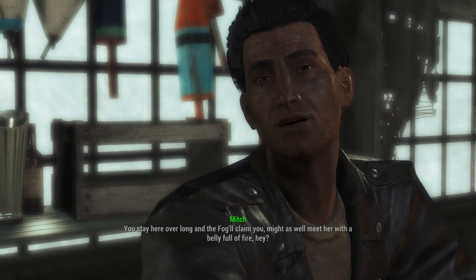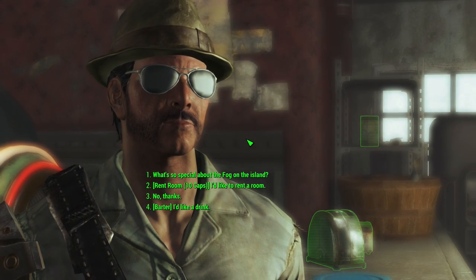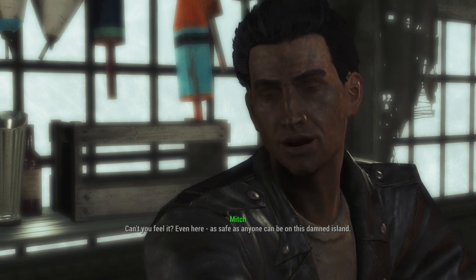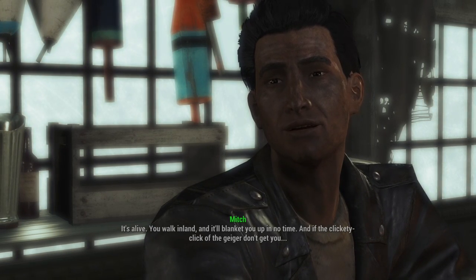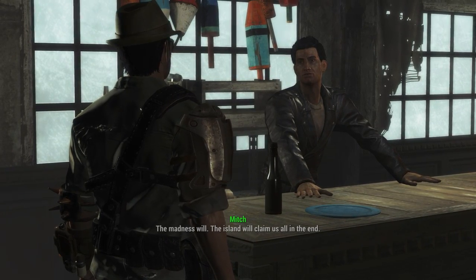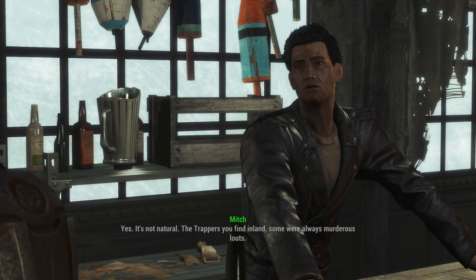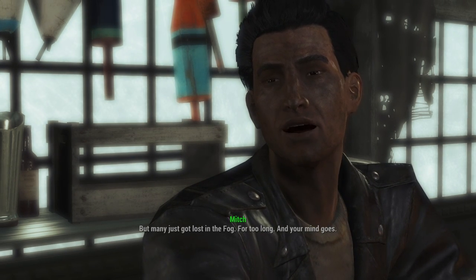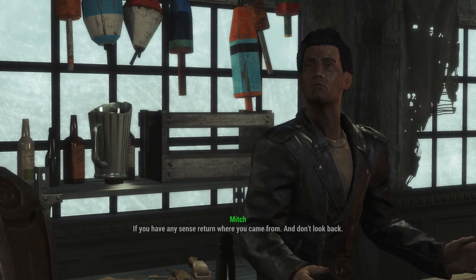I'd like to rent a room eventually, but not now. What's so special about the fog on the island? Can you feel it? Even here, as safe as anyone can be on this damned island, it's alive. You walk inland and it'll blanket you in no time. If the clickety-click of the Geiger doesn't get you, the madness will. The island will claim us all in the end. The fog can drive you crazy? Yes, it's not natural. The trappers you find inland — many just got lost in the fog for too long and the mind goes. If you have any sense, return where you came from.